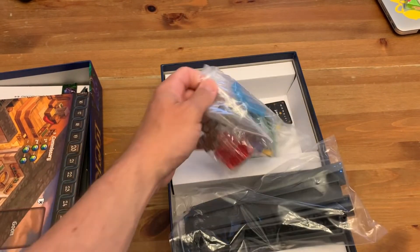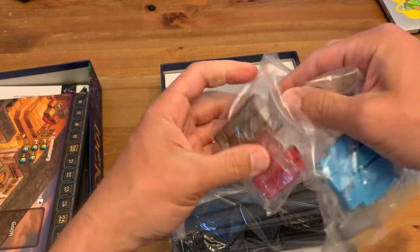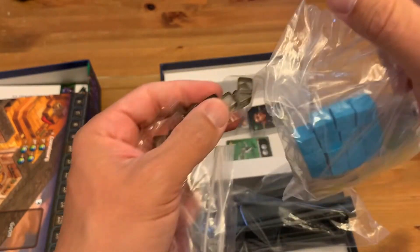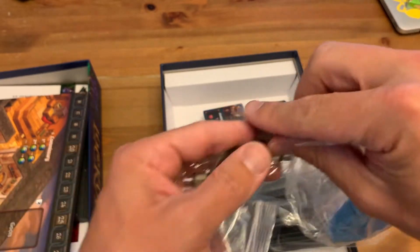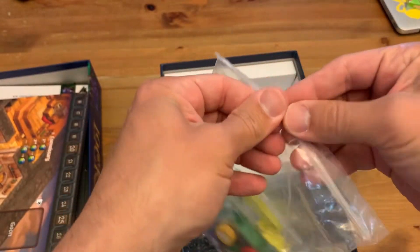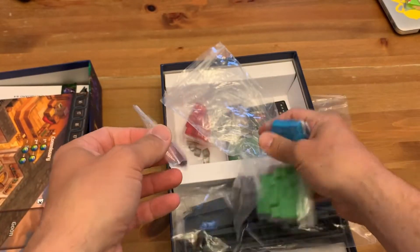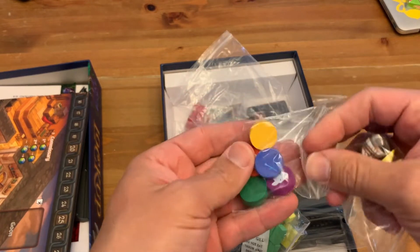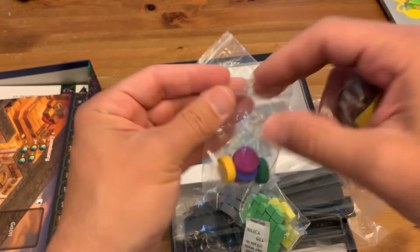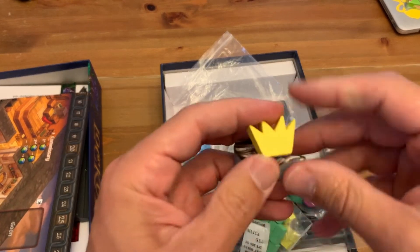Bunch of baggies. What else have we got in here? A bunch of resource cubes — these are pretty standard wooden ones, but they're slightly bigger than the small ones. A couple of other components: the player point markers, all cubes with the factions on them. And we have the horn, which is the first-player marker, and the crown. These are nice.